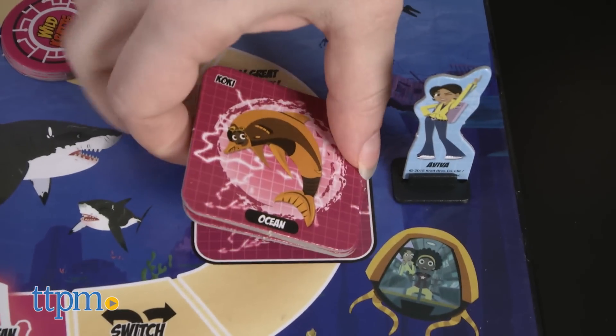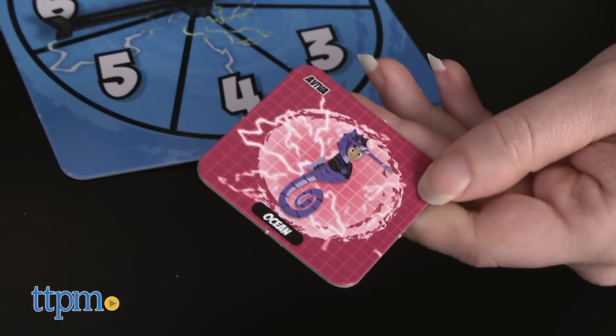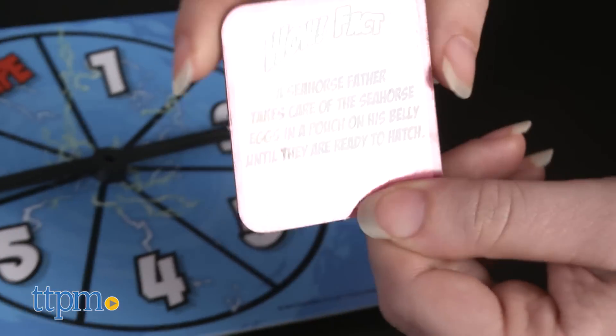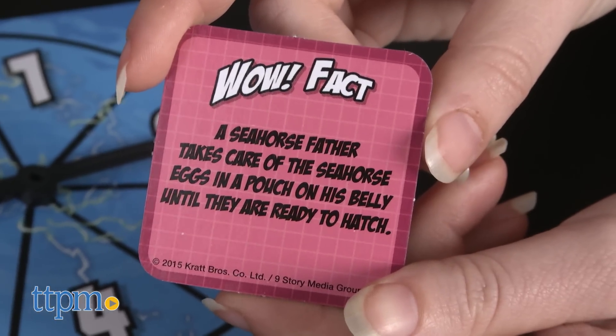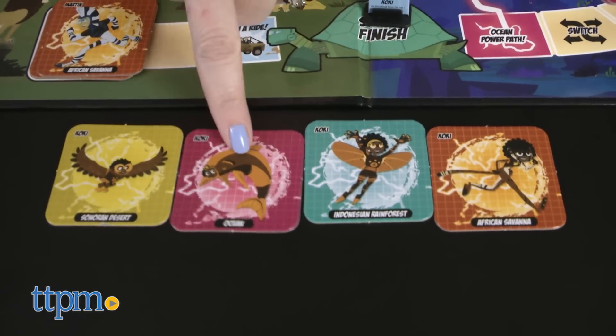This is a fun game that brings the adventure from the Wild Kratts TV series to life for fans of the show ages 5 and up. Just like the show, it offers some science learning as kids move through each of the four habitats and notice the pictures of the animals that live in each one. The game is easy to play for two to four players and kids will like taking on the role of a favorite Wild Kratts character as they journey along the game board.